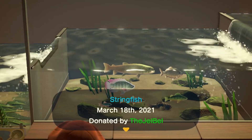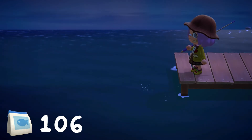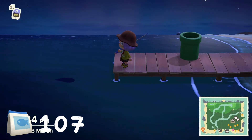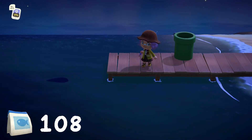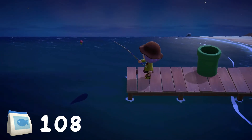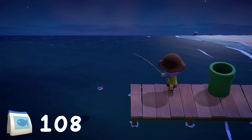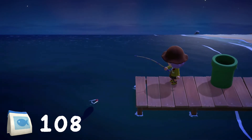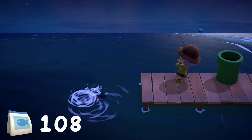After donating my stringfish to Blathers, I went and restocked on my bait and headed to my next location to fish. It's also a good idea to group the fish that you want to catch into the same location and try to fish for them at the same time. Here, I'm trying to either catch a tuna or a blue marlin - both are size 6 fish on the pier. This means that I have a higher chance of catching at least one of the fish that I want, and you're not so disappointed or wasting any time.